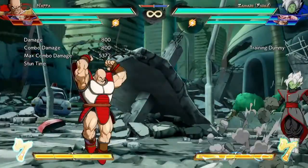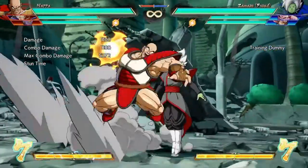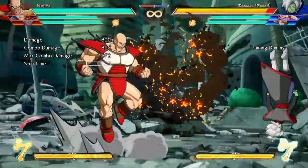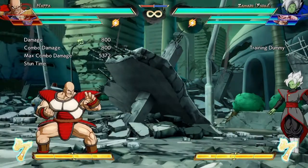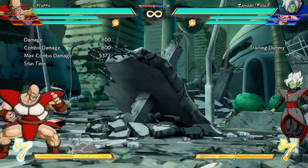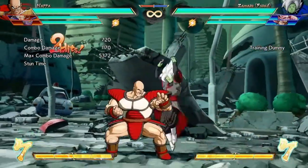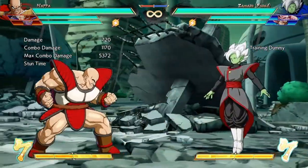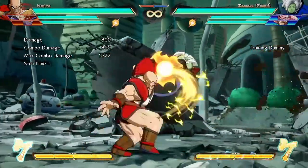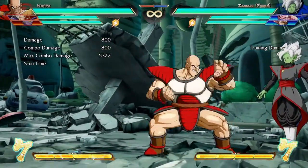His ki blasts are actually a lot better than people give credit for. You can use them for oki, float up, and halt momentum. This move actually beats ki blasts — it has priority over smaller ki blasts. The only exceptions are 21's ki blasts or Broly's ki blasts, but outside of those, this move wins the priority war.